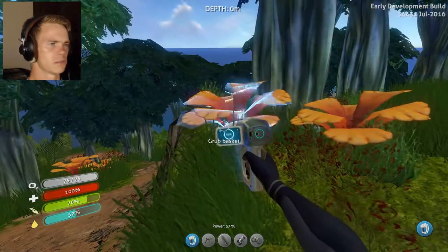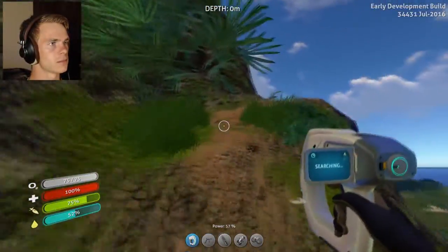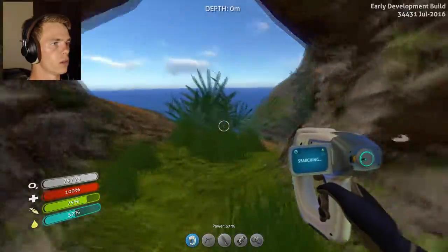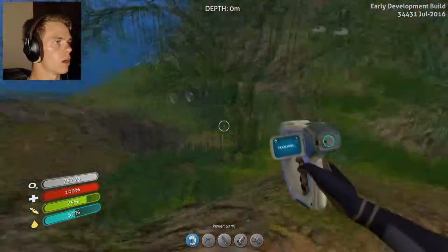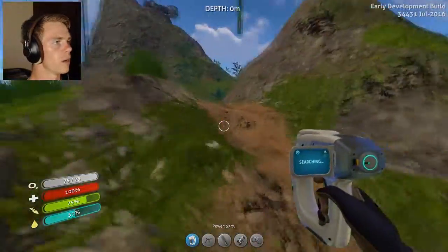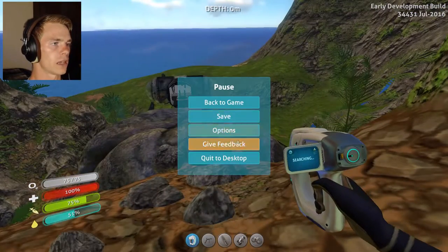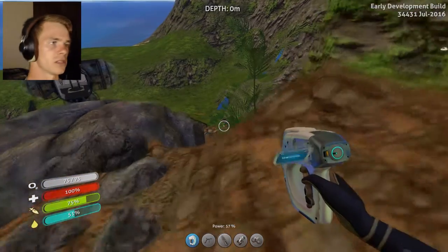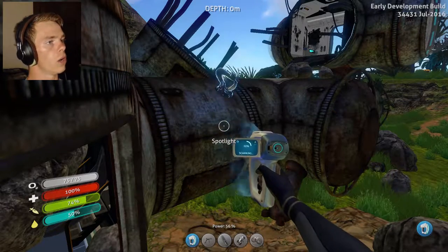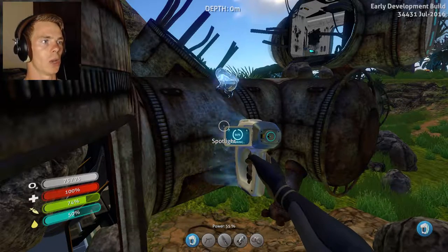Rub basket — that doesn't sound very tasty. He's got grubs in that basket. Making our way up the island through a cave — cool. Hold up, that's a base down there. I'm just gonna walk through it then. Before anything else, I'm actually gonna save, because if I don't save I'm gonna have issues. Spotlight — oh cool. So whoever lived here, lived here a long time ago.